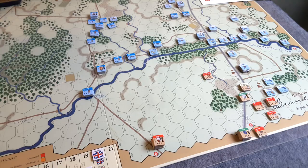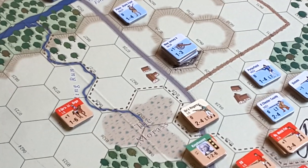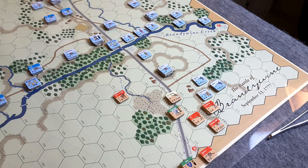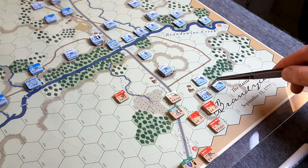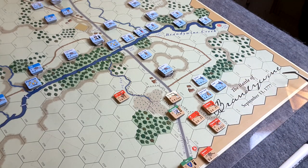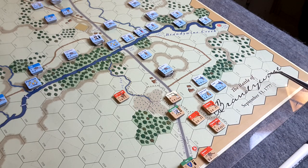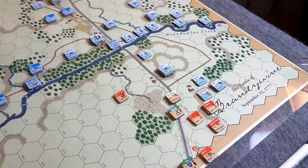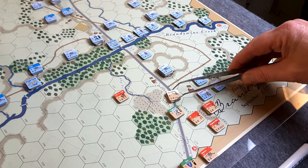I did have one more combat to fight for the British during their turn. Some of Knephausen's troops were engaged in this location - the Queen's Rangers and the 28th Foot. Ignoring their current locations, they did fight and try to get up this hill from these two locations. They were repulsed. The 28th Foot held position at the bottom of the hill, but the Queen's Rangers were forced back. They were the lead unit in the attack, forced to retreat. And you'll notice the Queen's Rangers here are flipped to their reduced side.